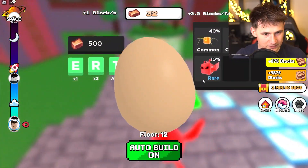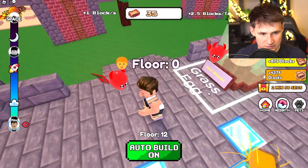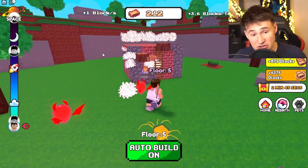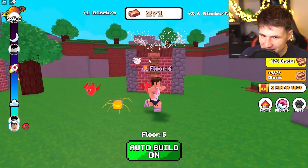We can do one more pet — let's see what we get. Spider! So this puts us at 3.6 blocks every single click, and as you can tell it's getting a little bit bigger.